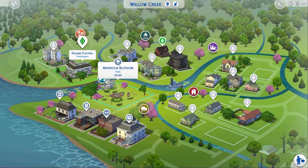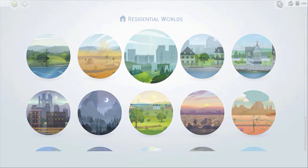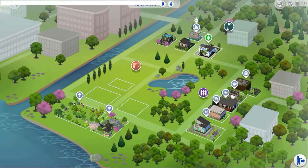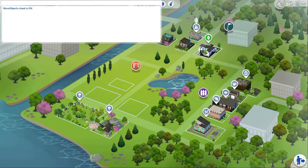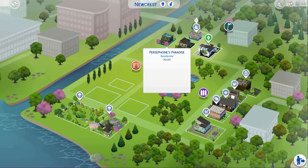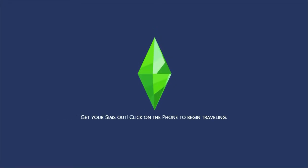This is not where we're supposed to be. We need to go elsewhere, so let's do that. Off we go to Newcrest. I'm going to put on the move objects cheat because I have things in there that might get messed up if I don't do that. So let's make sure that's on. Good, and off we go to Persephone's Paradise. I am a sucker for alliterations, as some of you might have figured out.